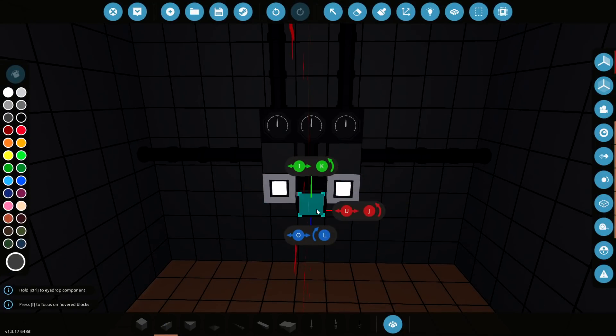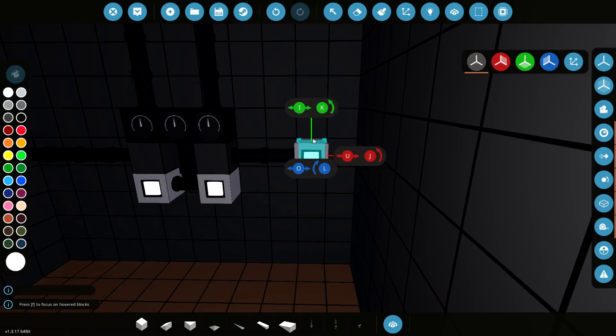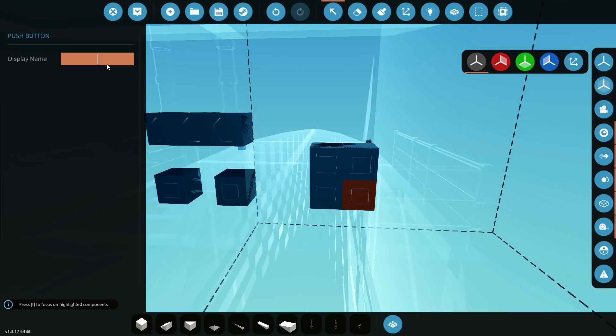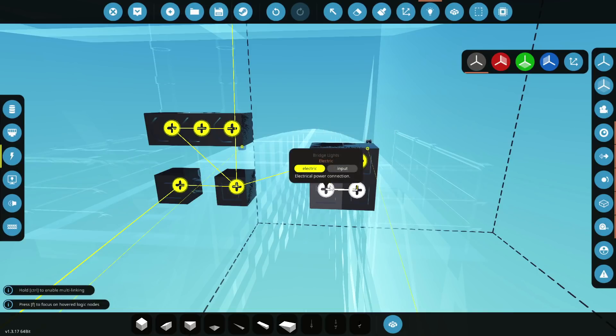Is there anything else we really need in this room? I think we need buttons. On this side we're going to have our nav lights and stuff. Let's go ahead and grab these — nav lights and other things. This is going to be nav lights, this is going to be deck lights, this is going to be bridge lights, and then this can be something else. Maybe it should be this room's lights. Maybe we can actually add a funnel light. I don't know why, but funnel light? Attach this to there, there, there, there, and there.